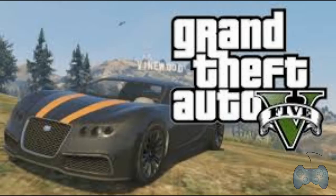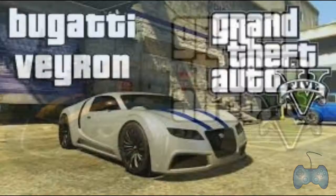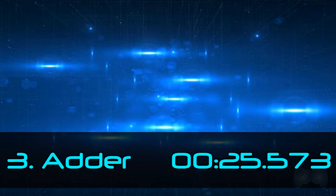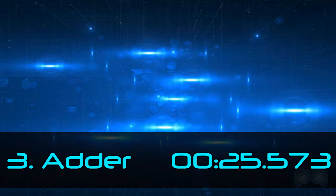Many people in the GTA 5 community have believed for a while that the Adder is the fastest car in GTA 5 Online. According to our test, it surprisingly came in 3rd with a time of 25.573 seconds, right behind the Turismo and the Entity.